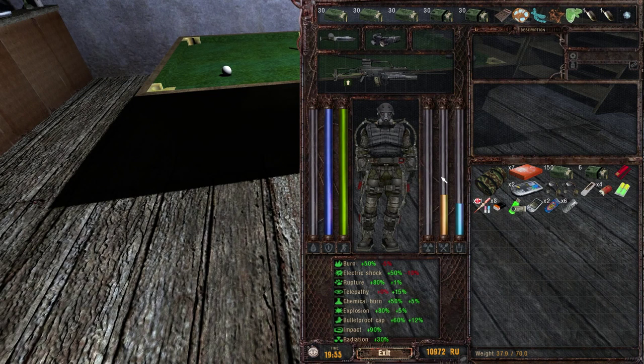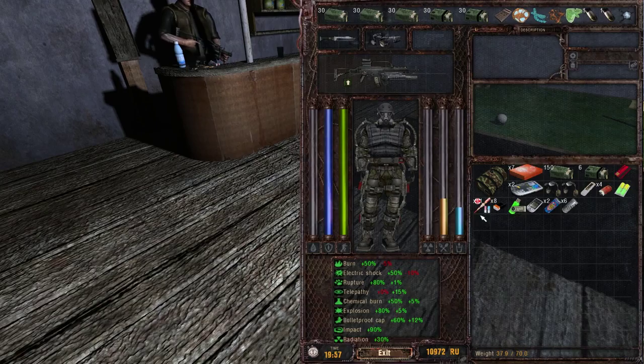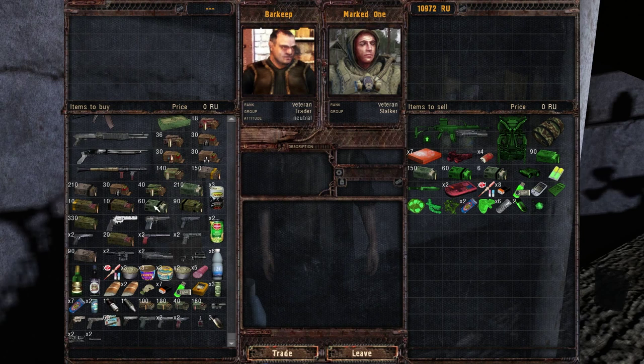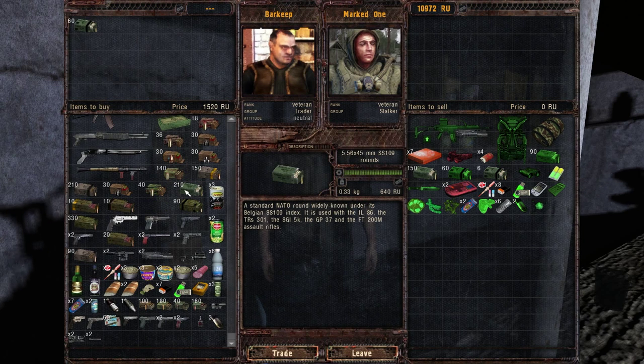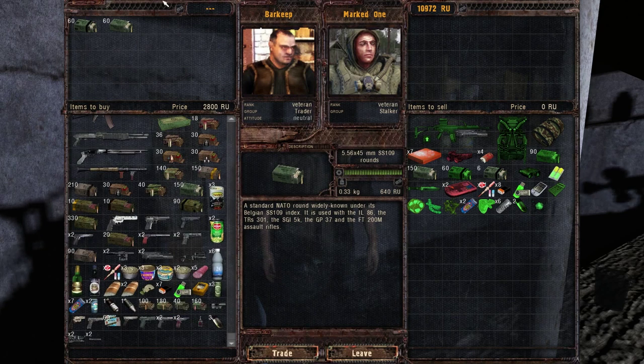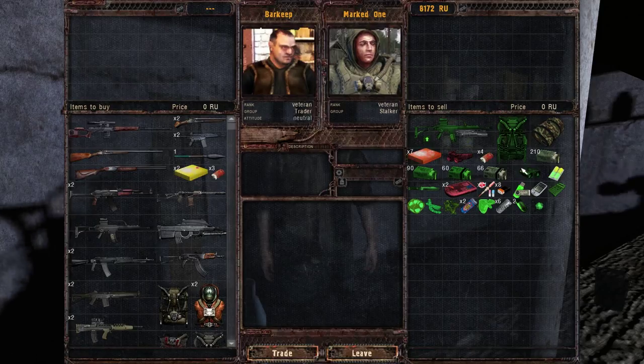That's gonna make me practically indestructible to bullets and monsters. Unfortunately, it is significantly worse than my old suit in terms of anomalies, so anomalies are definitely going to be still an issue — especially radiation. 30% protection is pretty crap. But that's okay, I've got plenty of anti-rad meds. Let's spend what little money I have left on some ammo if I can, especially AP. Yeah, it's got all the armor piercing. I'll get a little bit of standard too.